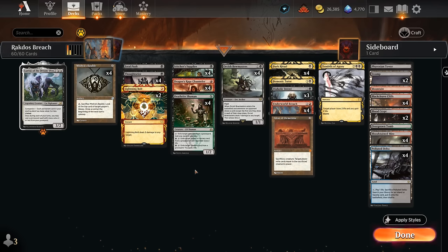Hello and welcome to another timeless gameplay video. Today we're taking a look at a red-black, or Rakdos, Underworld Breach combo deck. Now if you first take a look at this list, about half of the deck looks like a regular red-black midrange deck.